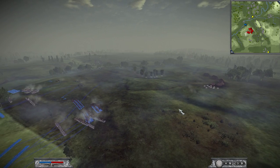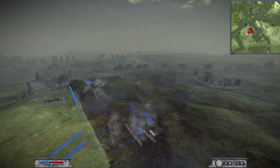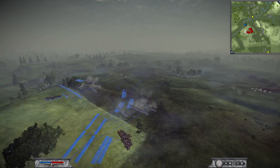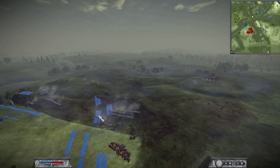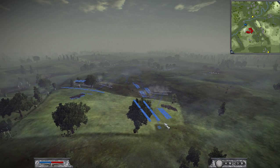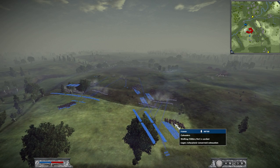I have 4 squadrons of attack cavalry — 3 of cuirassiers and 1 of dragoons — and 1 of light cavalry. You can see I'm keeping a strong reserve of cavalry here, able to support both brigades and serving as a link between them. And I have an extra squadron here as well.